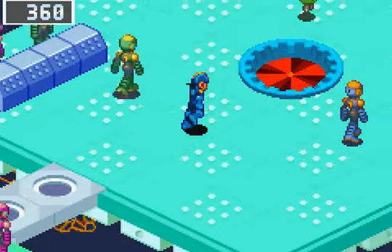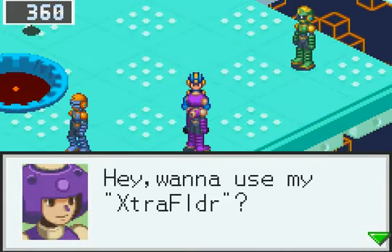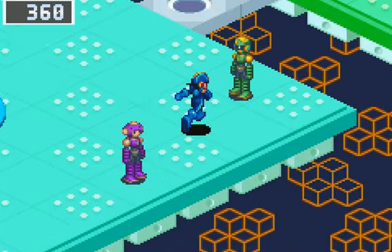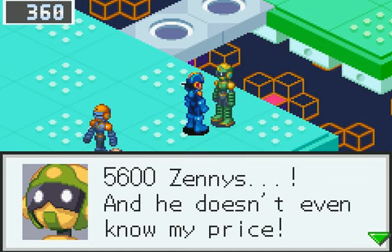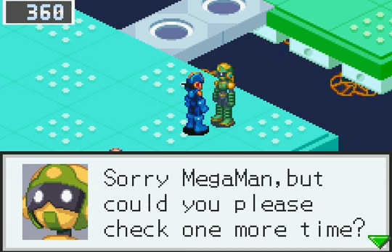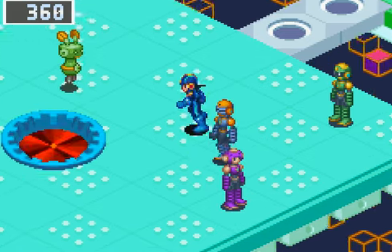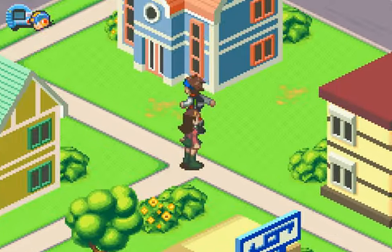Okay, a couple minutes later. Let's see — is it you? No, no, it's a purple one of course. Not you! 5,600 zennies? And he doesn't even know my price! How can he be that cheap? I'll have to drop to 5,400 zennies! Sorry Mega Man, but could you please check one more time? Oh my god, seriously? I have to go all the way back? Now you're gonna see why I consider those guys as General White!